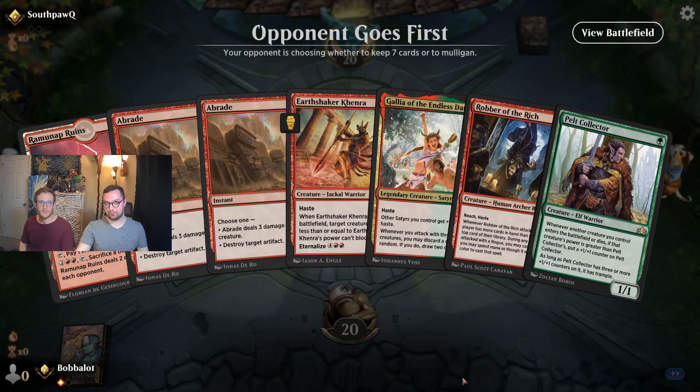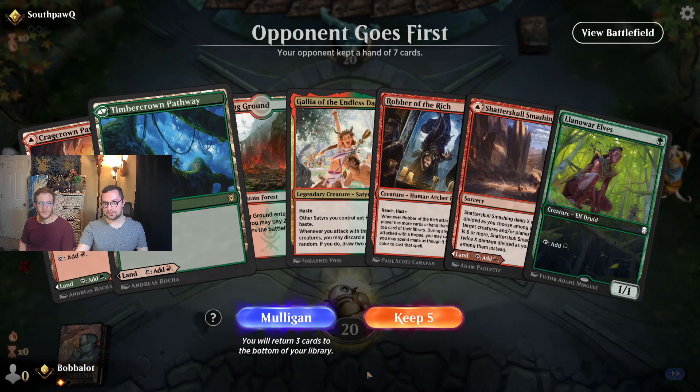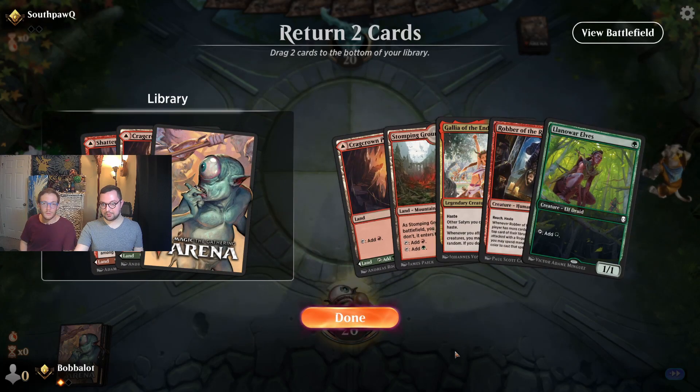We cannot keep this, unfortunately. It'd be a really great hand with one more land. We would 100% keep this, because especially with the upgraids it would be just so powerful. But we cannot afford to miss even one land drop. This is literally the exact same but worse, so we're going to mull that as well. This is strictly better, so we can keep this. Probably put the Shatter Skull to the bottom, and one of the others to the bottom as well. So that way we have our Stomping Ground for double colors, and enough spells.